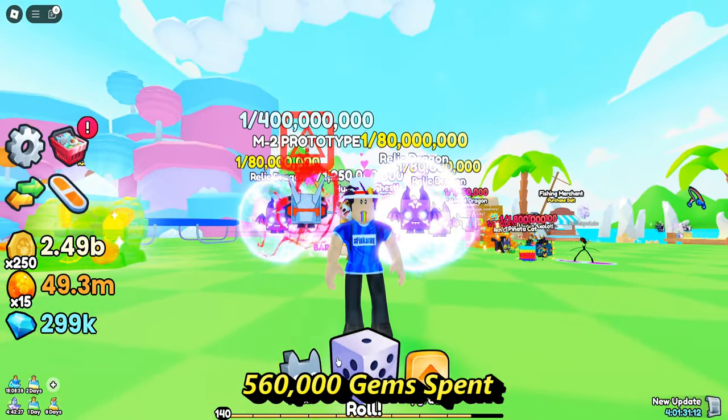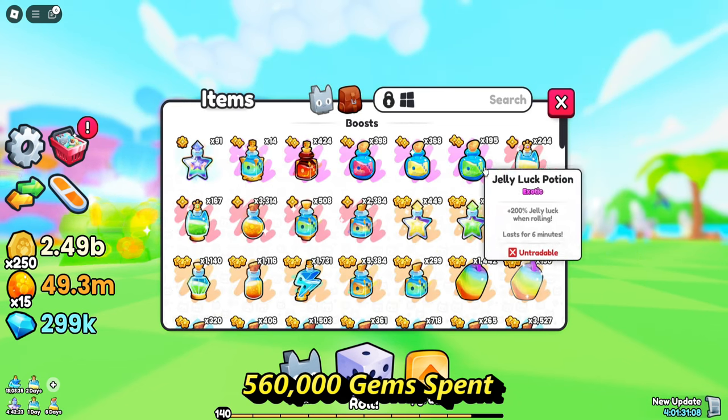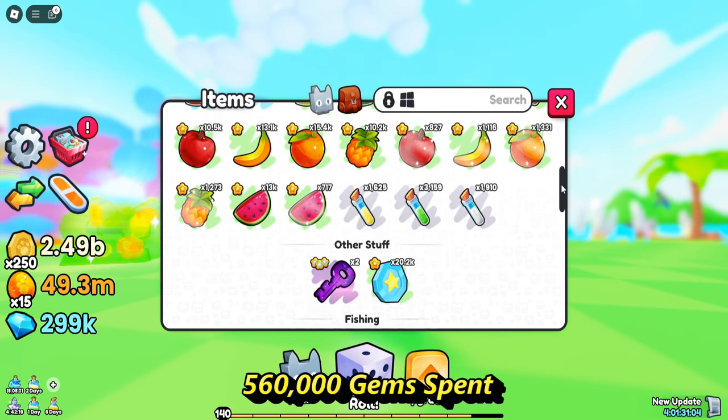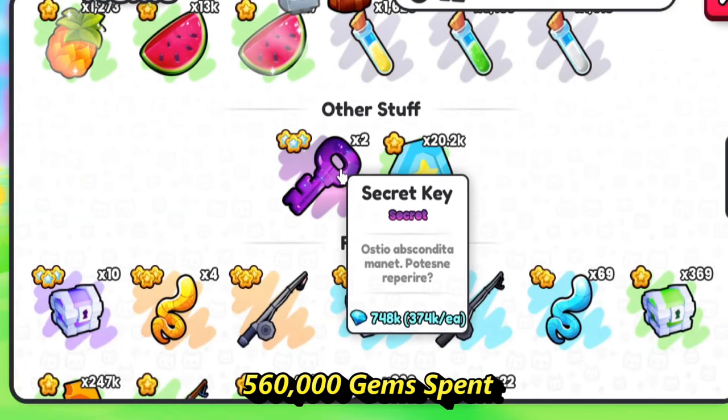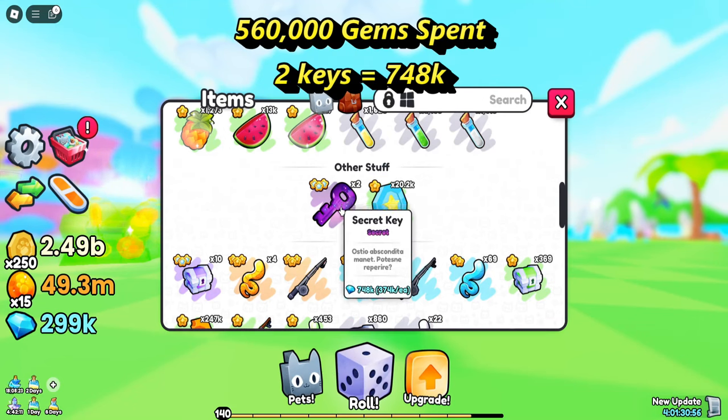We have opened them all. We got a ton of items, but all that matters is the secret keys — we got two. So we actually did make profit. We opened up 100 and we got two.